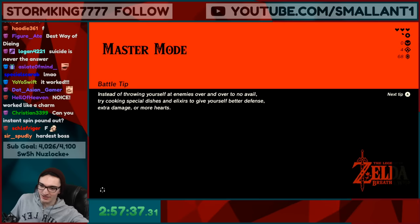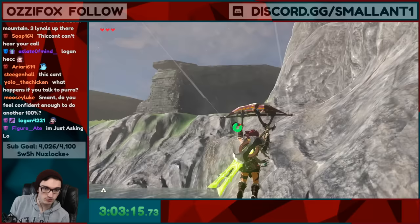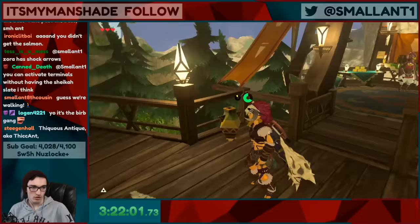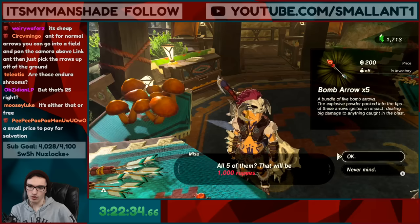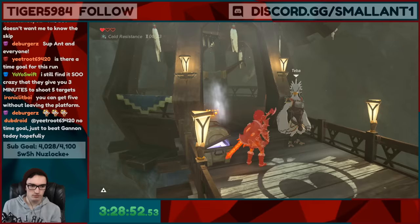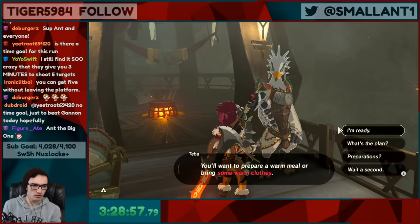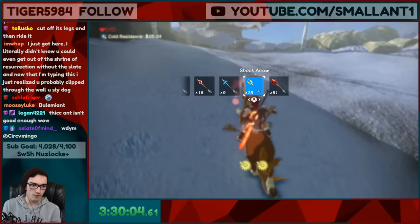We have enough weapons now. What we need to do is go kill some Lynels for some really good bows. We just need to make it to a stable so we can get bomb arrows from a merchant. Bomb arrows right here — five for 200 each. Take all five of them. What else are we gonna spend our money on? We have hearty foods so we'll do all of this. Thank you for the bomb arrows. We have 51 bomb arrows now. Now we need to go find Lynels.